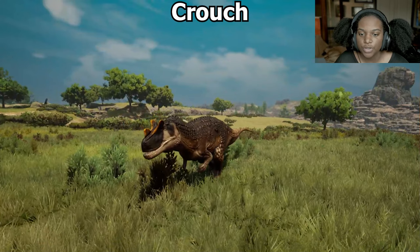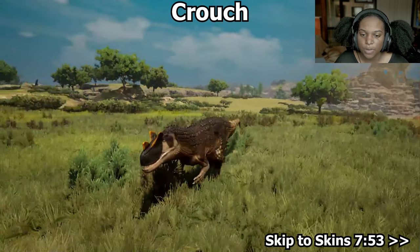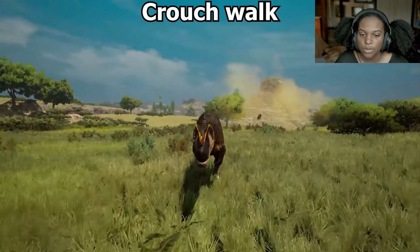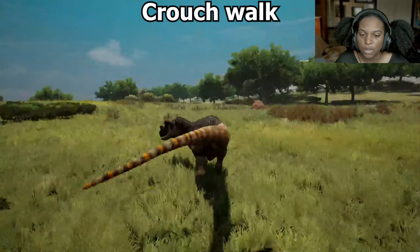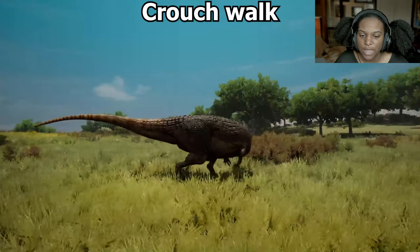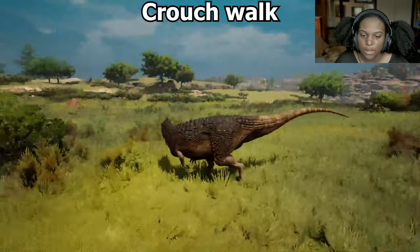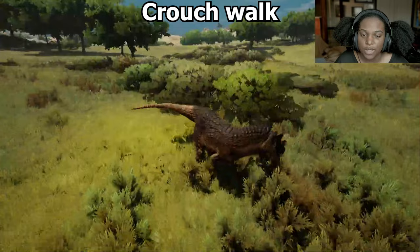Let's see our crouch — pretty quick and simple. His arms are up and ready and his mouth is open a little bit. Our crouch walk — that's a nice speed for crouch walk, about as fast as I would like it to be. I do think it looks like it's sliding a bit across the ground still, but that's something that can be worked out. The animation itself is pretty good.